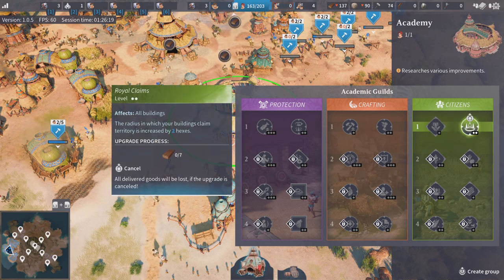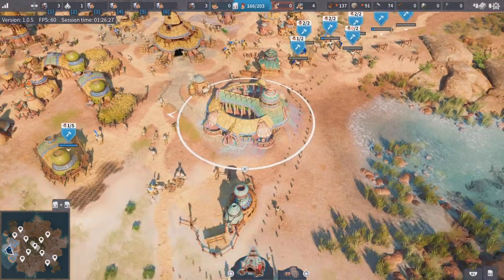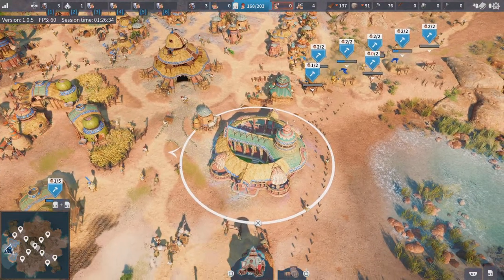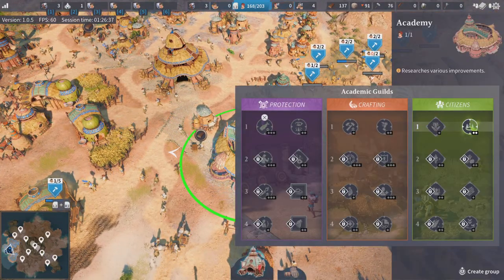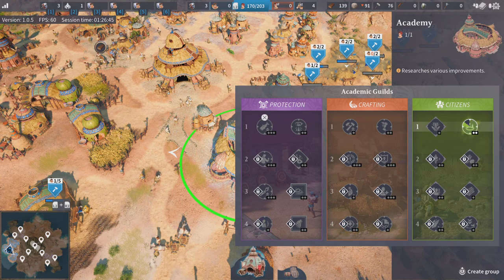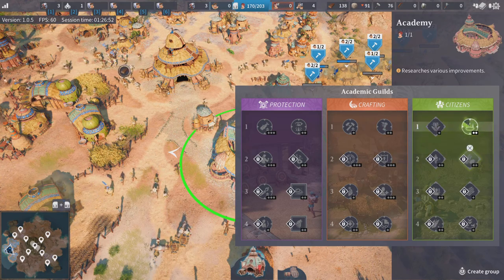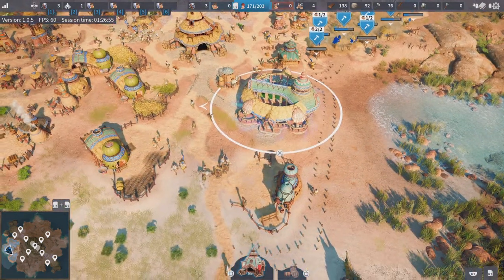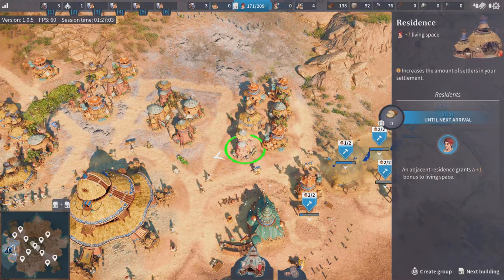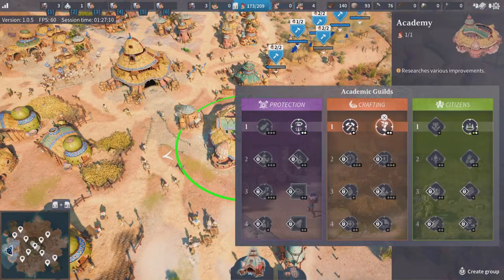As you can see, now that we've chosen citizens as the expanded research path, we can't see the other pages of additional research — we're stuck with the citizens one. If we want access to the other two pages, we can build another two academies. Academy is very important to start as early as possible; it takes time and resources to go through all these different bits of research. The bottom ones are the most powerful and the top ones the weakest, but they're all incredibly useful for making your base a lot stronger. Our settler count is now 171 out of 203. You can boost population growth with bread, but this early on it's just a waste of bread.